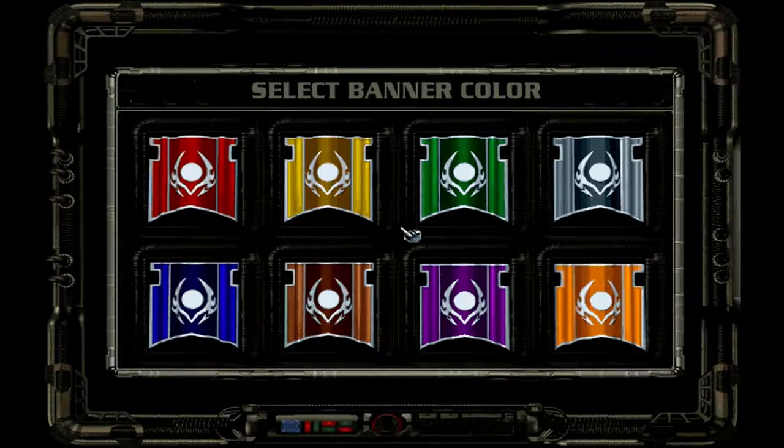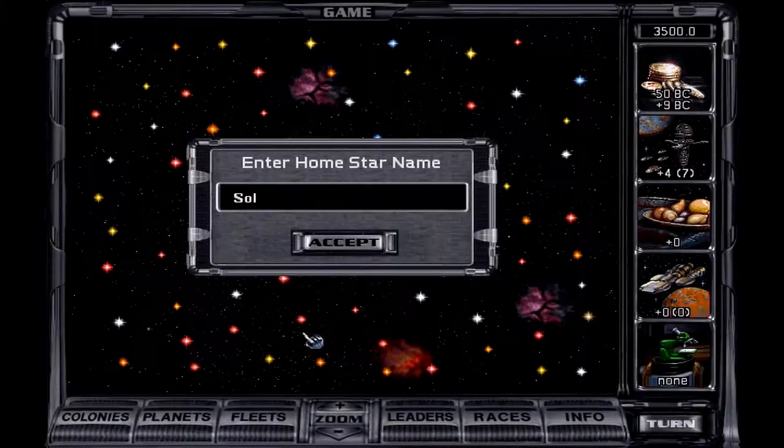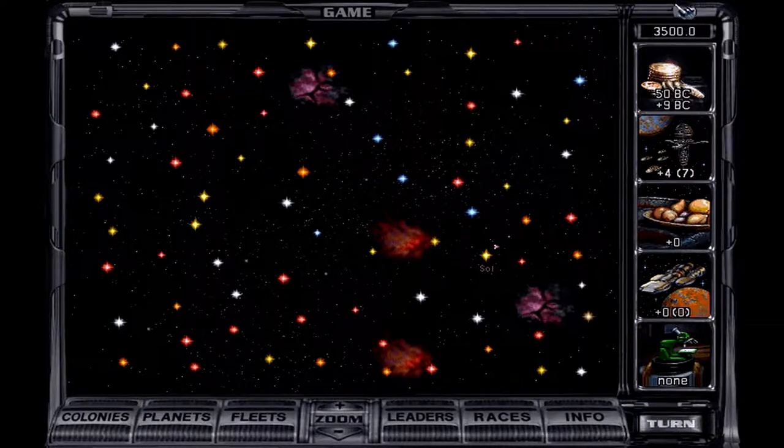You can choose your colors — each color has a different scheme of ships. Star Trek fans will be happy with some of these options. I'm going to go with purple. There it is — the game has started. Our home planet is Sol, and we accept it. The game starts at 3500 AD.